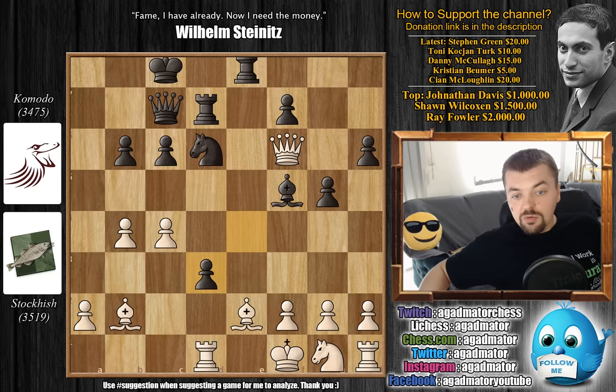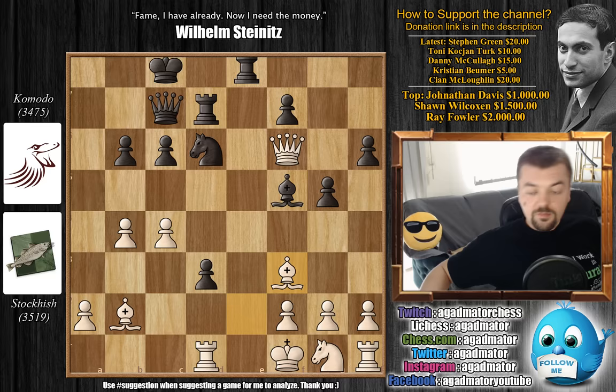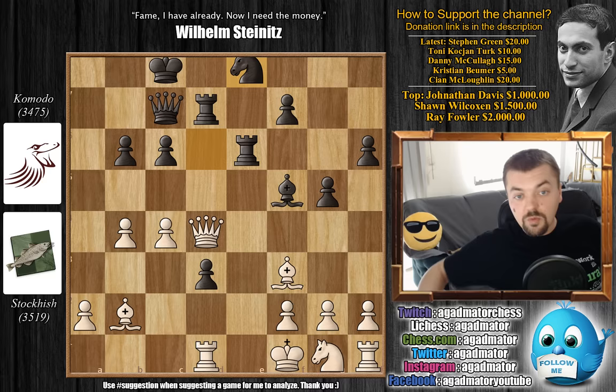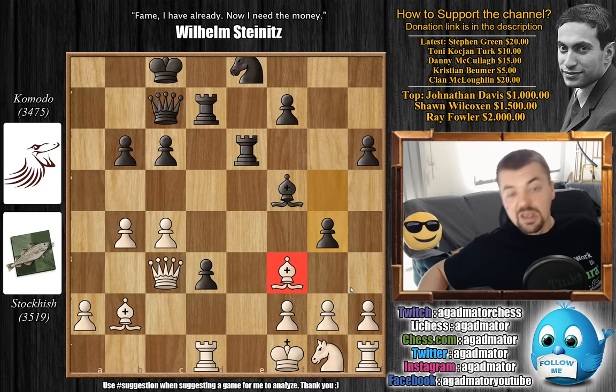So after e-pawn captures on d3, you cannot capture on d3, so Bishop to f3 was played. This is very interesting because of the next few moves: Black plays Rook to e7 attacking the queen, Queen to d4, and now Knight to e8 attacking the queen as this opens a discovered attack from the rook to the queen. Queen to c3, and now g4 trapping the bishop. So the sacrifice of the knight on f6 wasn't really a sacrifice if Black knew he would win the bishop back.